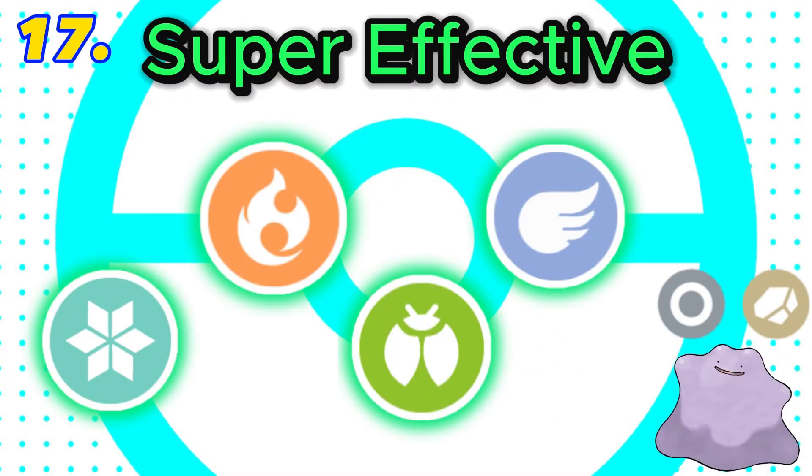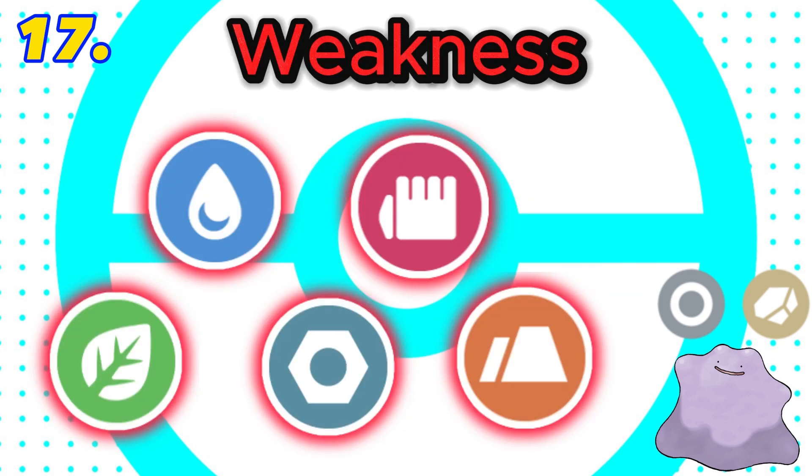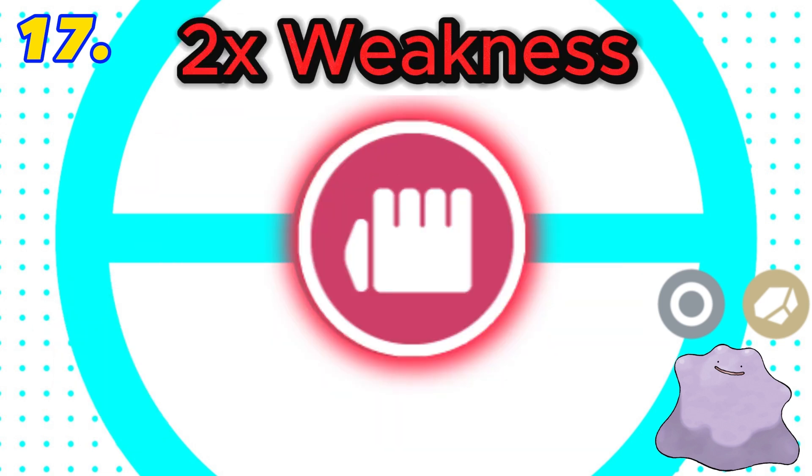In 17th and the worst rock type combination is the unused combination of rock and normal. If this existed it would be super effective against 4 types with 4 resistances, but it has 5 weaknesses including a double weakness to fighting.